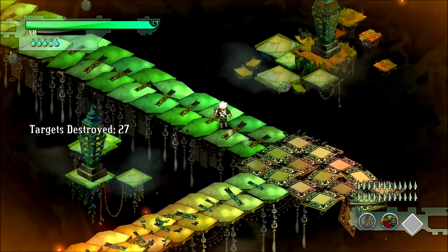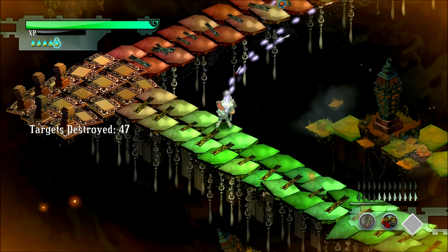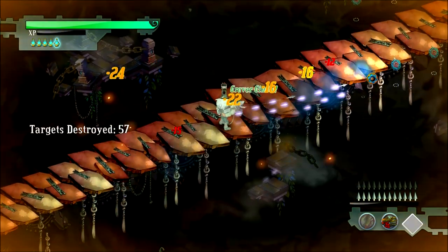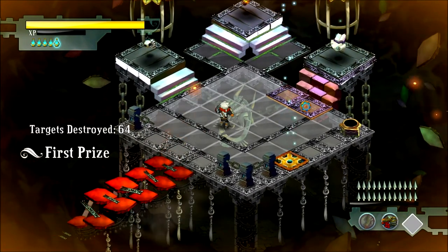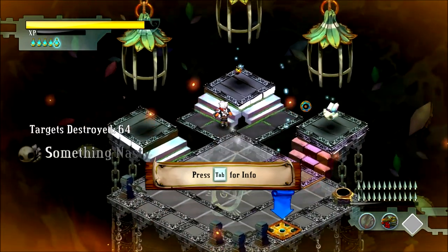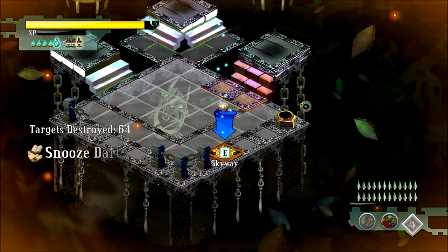You want to hit as many as you can before then. You can roll — you just have to let go of shift. Roll, roll — from here hit as many as you can. Roll, roll, roll — that's the only way you're going to go faster than this thing. Roll, roll, roll — and just these six to go. That's how it's done! 'Master trappers got what they needed for a better hunt.' You can make it all the way to the end but you don't get anything special. Something nasty for third prize, something greasy for second, and for first prize: Snooze Dart. That is not a great first prize for all the trouble that thing gave me, but I am glad to take first prize whenever willing to give it. I earned it.